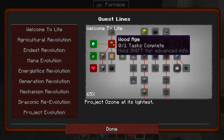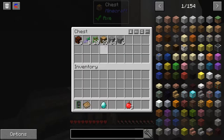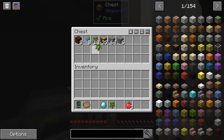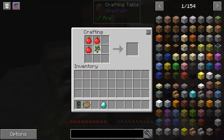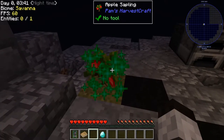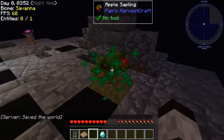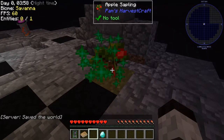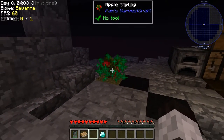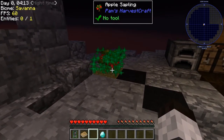The next quest is the Wood Age — basically getting wood, saplings, and more apples. Those have all been completed from gathering trees. One thing I want to try: if you go into the crafting table with three apples and an oak sapling, it gives you an apple sapling. When it grows it makes an apple tree and you get lots of apples. Let me plant it and see if it grows.